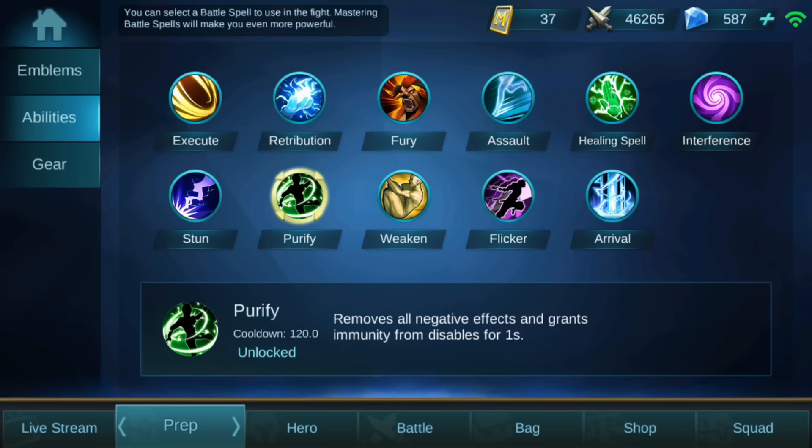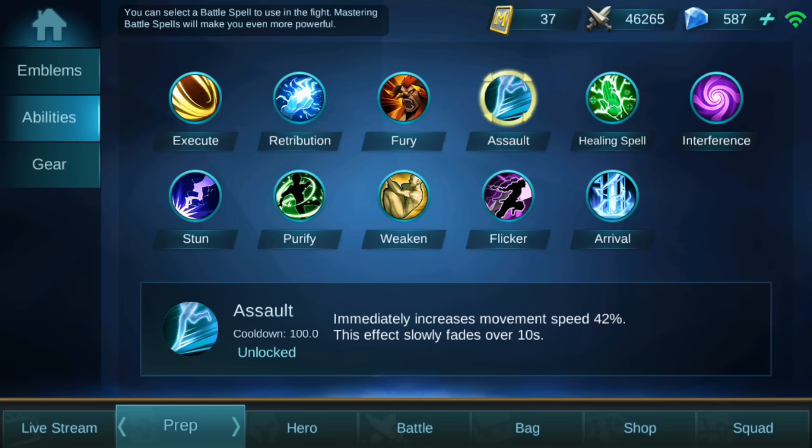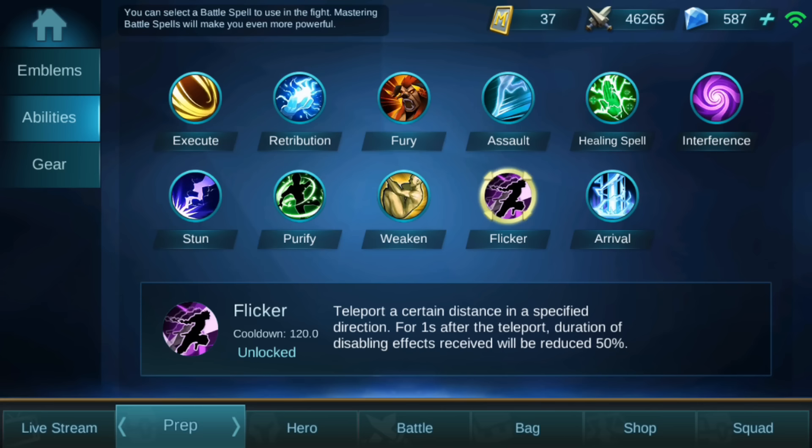It depends on what the enemy has. If the enemy has something like Saber, Purify would be best so you can purify his ultimate and get out. If enemy champions are fast, like Yinzhao, it would be better to have Assault or Flicker so you can run away fast.